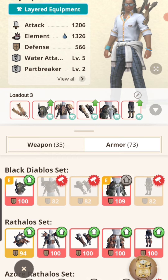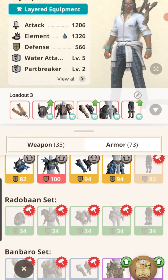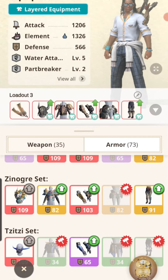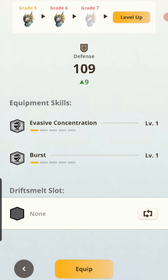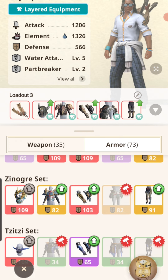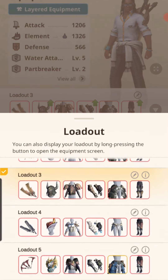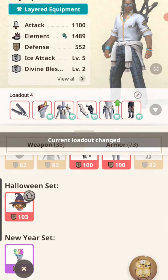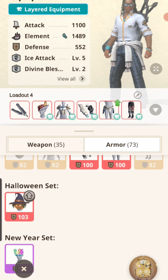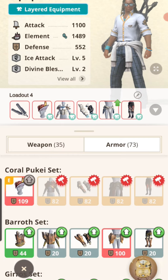Once I get Burst level 3 on my dual blades, I can put on something else. I can change the waist for Lock On, change the helmet — there's an Auger helmet that also gives me Burst, so I can put that on and get Burst level 4. I can essentially put Burst on multiple pieces to stack that damage increase, and I can also put Burst on the Coral Pukei-Pukei helmet — though I need to get it to Grade 8 first.